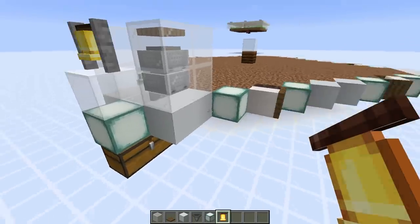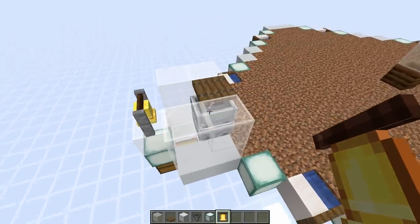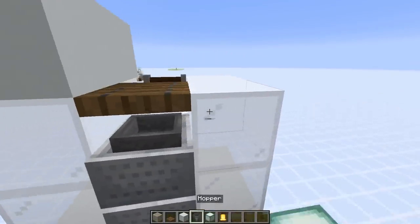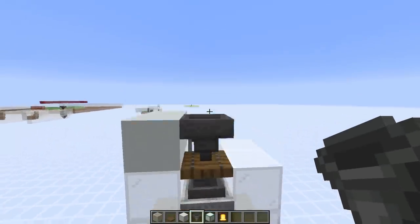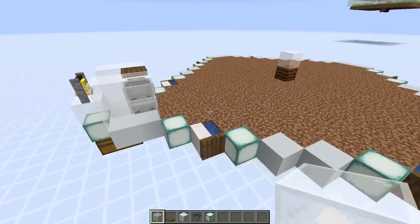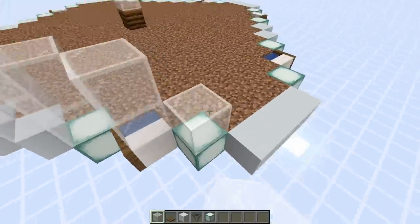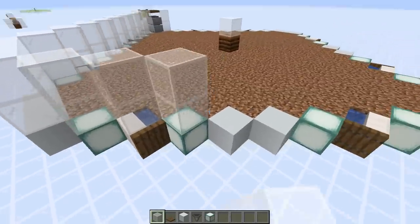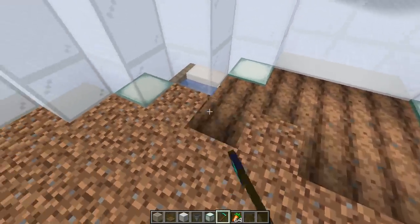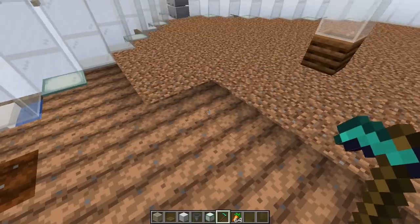Place a trapdoor on top of this block, then a sea lantern next to the glass block, a glass block on top of that, and then place the bell on top. Note: sea lanterns can be replaced with any block of the same light level, like glowstone — they're just here to ensure the crops have enough light to grow. For subsequent levels, the hopper needs to point directly into the trapdoor so items fall all the way through all levels. Now add a two-high wall of glass all the way around the edge.